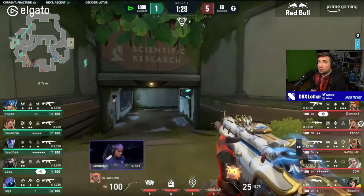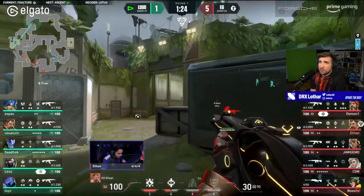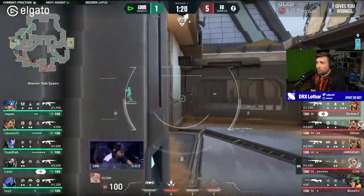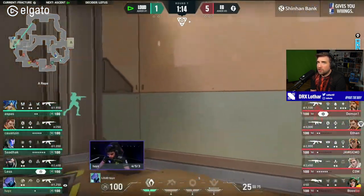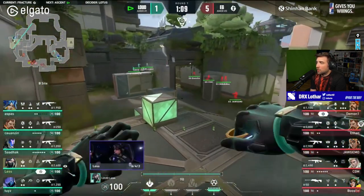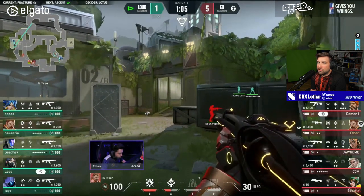Sadak actually goes into Tower — no fear from him. I'm assuming that EG is going to wait for the second cycle to come in, because they lost the stun from Breach and they're not taking any space actively. So they're going to freeze for those 30 seconds.